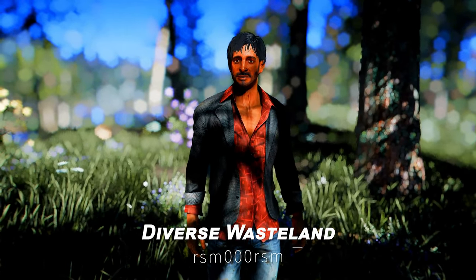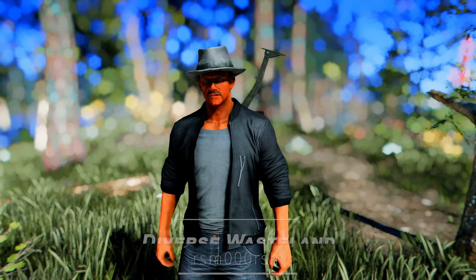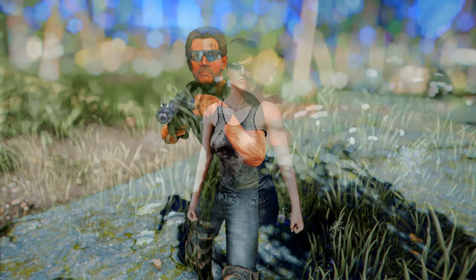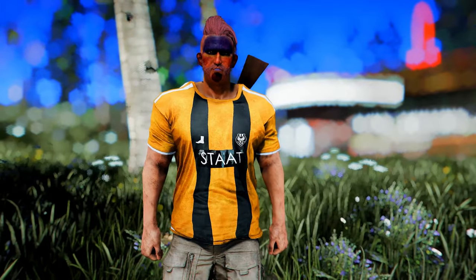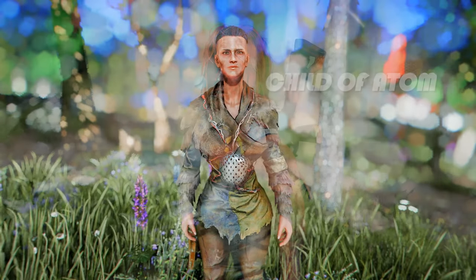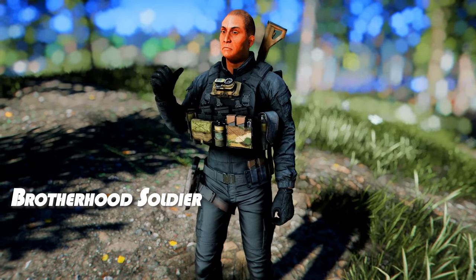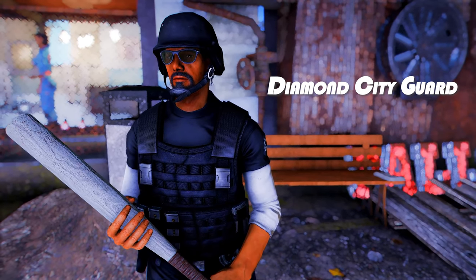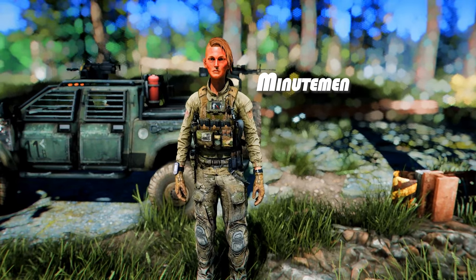Next up is Diverse Wasteland. This mod enhances the variety of NPCs in Fallout 4 by integrating 20 independent mods over the course of 10 months, providing a total of 4,130 unique faces to randomly generated NPCs across various groups and factions in the game. The mod adds unique faces to different groups and factions, such as the Brotherhood of Steel, Children of Atom, Coursers, and Diamond City Security. Most NPCs have different heights, and those with unique names are not affected.